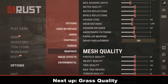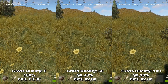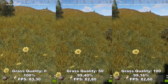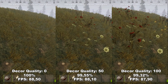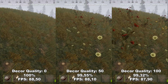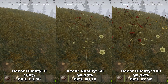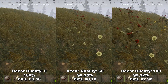Next up, we have Grass Quality. Grass Quality determines both the quality and density of the grass. However, as you can see in this game, there's not that much of a difference between 0 and 100 — I really can't notice any difference at all. So I would just recommend leaving this at 0. Next up, we have Decor Quality. Decor Quality determines the amount of flowers you'll see around the map on the different grassy plains. At 0 you completely eliminate the flowers, and at 100 you get a lot of flowers in the fields. This barely affects your FPS, so it's more of a personal preference.